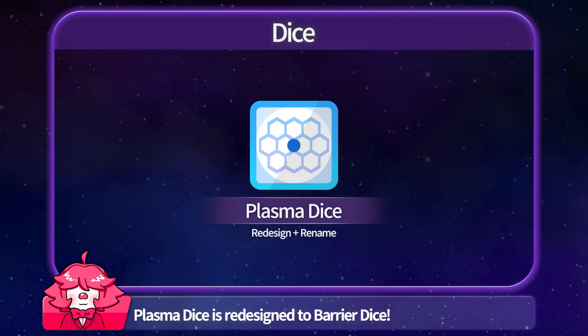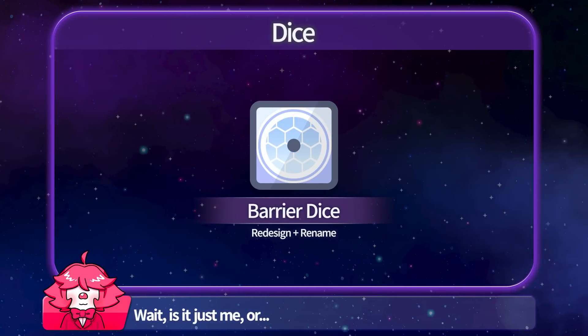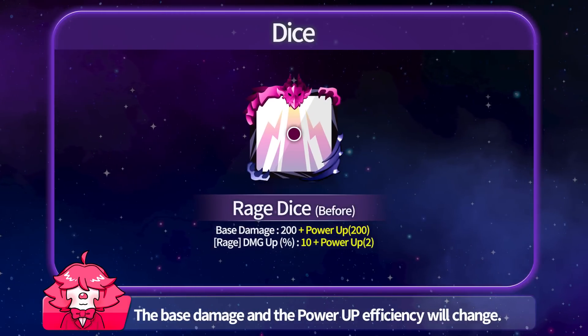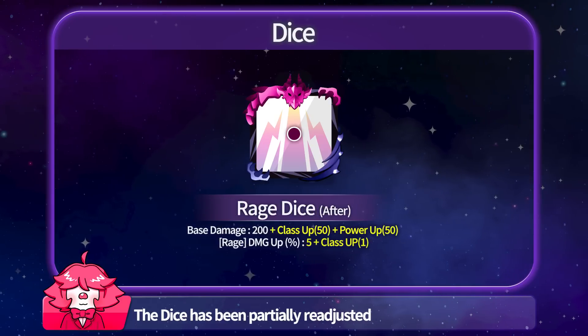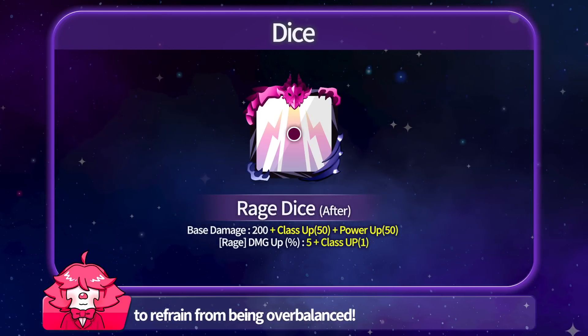Plasma Dice is redesigned to Barrier Dice. Ray's Dice is Balance Adjusted — the base damage and Power Up efficiency will change. The dice has been partially readjusted to refrain from being overbalanced.